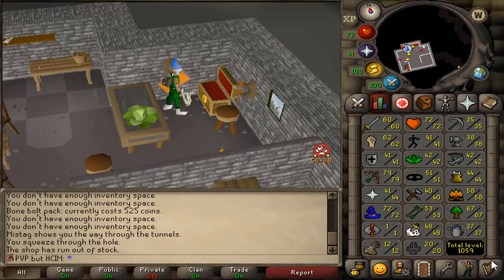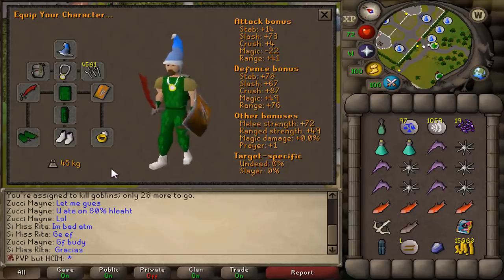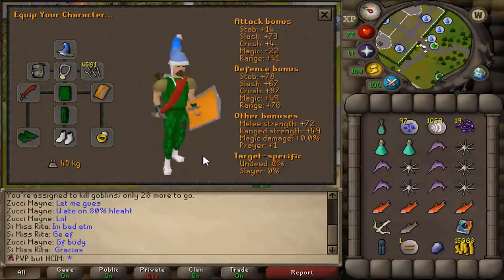The episode starts with a total level of 1059 and a combat level of 73. I am here looking at my armor, and I'm still rocking the green dragonhide. My range level is 79, so I need to upgrade my gear to full black dragonhide, and I have two options: I either get 84 crafting, or I do hard clue scrolls.